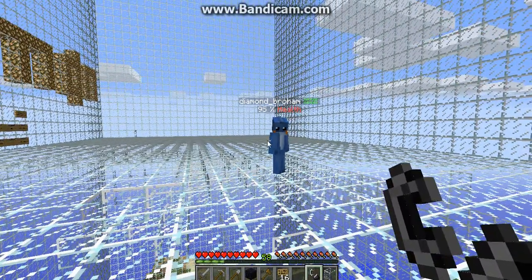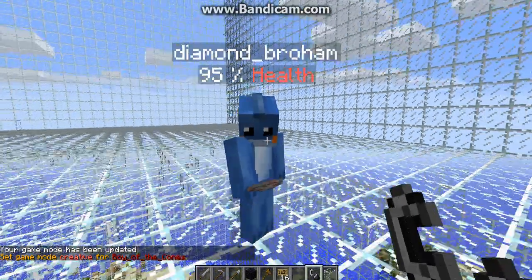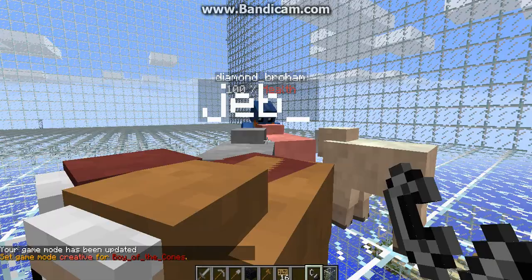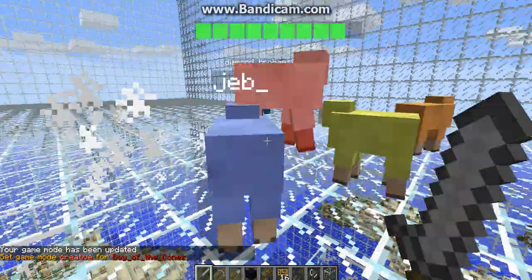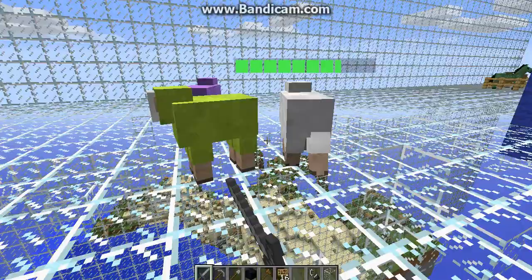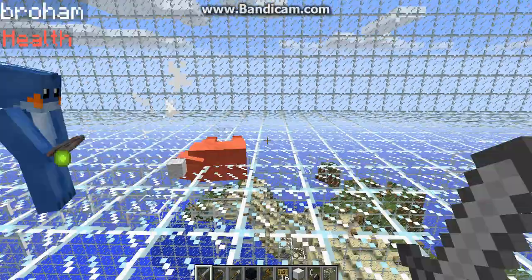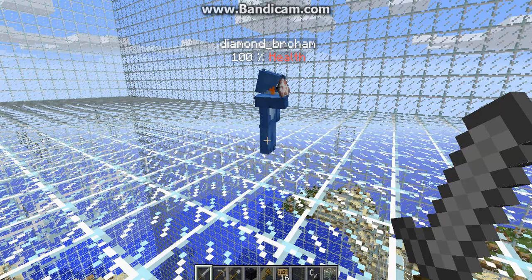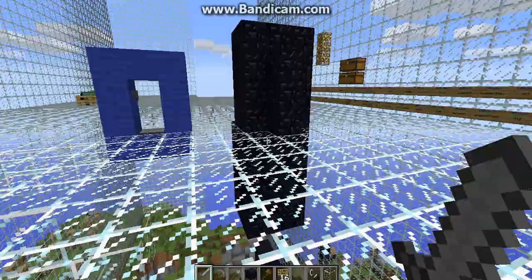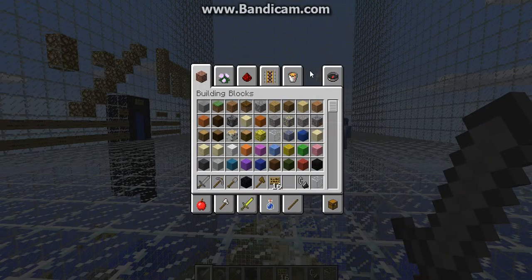And then it shows all these animals — when I punch them or saw them, it shows the health bar above their head showing how much health is left. It doesn't have to be necessarily a punch or any sort of attack. It could be anything. Like a lightning bolt could come down and hit it. Anything could work. Oh, here's something good.